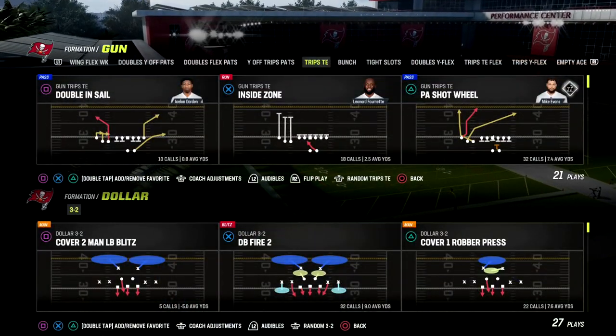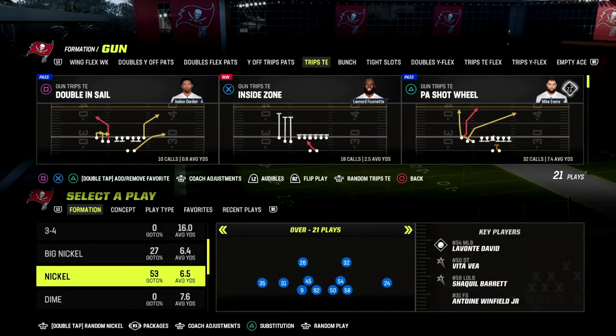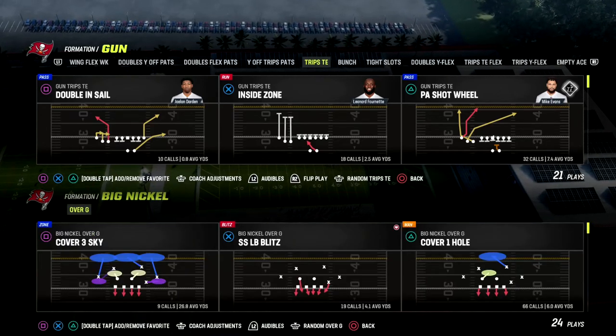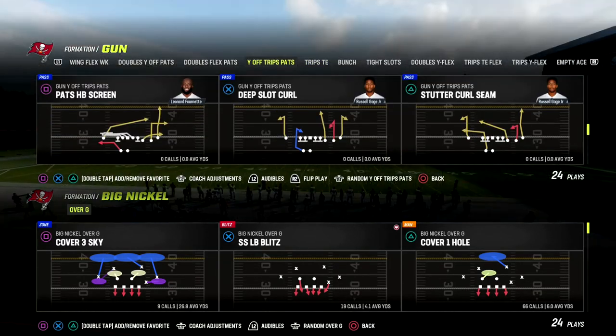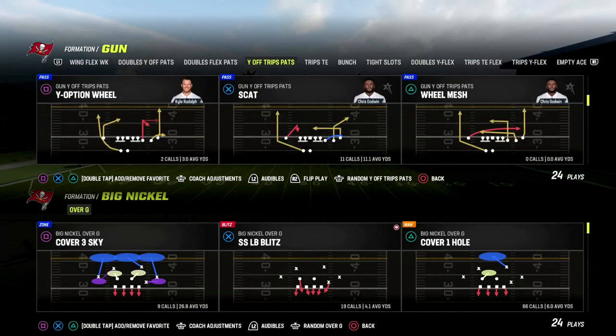In this video we're going to show you one of the better blitzes in Madden 23, coming out of the Big Nickel Over G formation. You can find this formation in a lot of different playbooks, but the playbook we're recommending is the Kansas City Chiefs playbook. This is a really good blitz because it's simple and at the same time very effective.